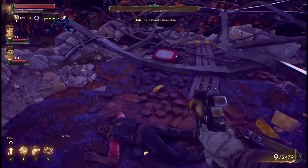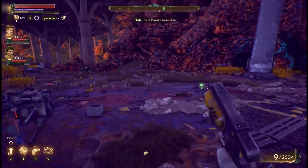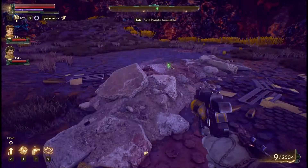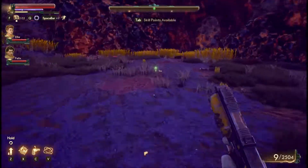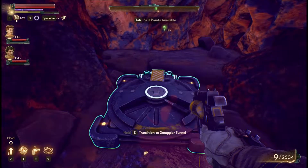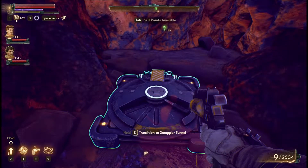Another body. And then we have to follow this trail of blood over here, and it just keeps going — it's over here, and over here. And we got something here that goes straight underground to the smuggler tunnel.